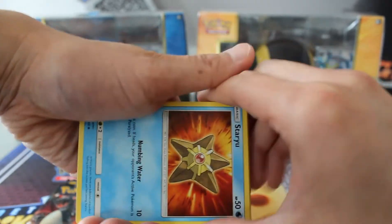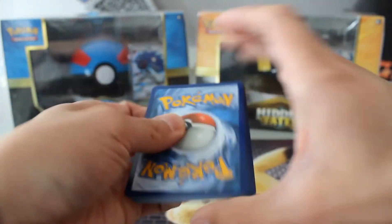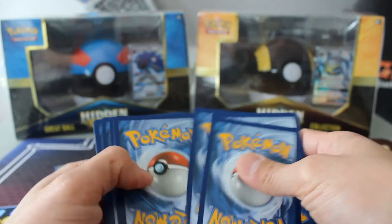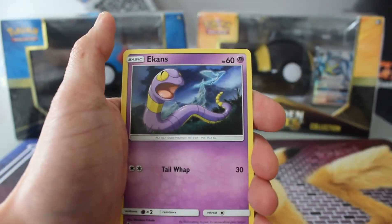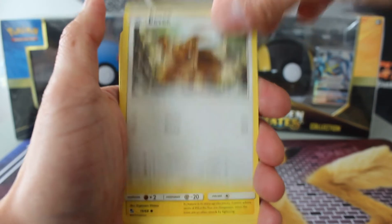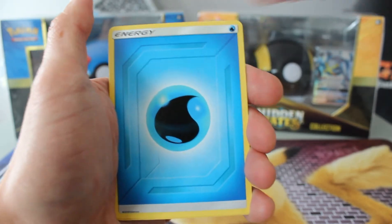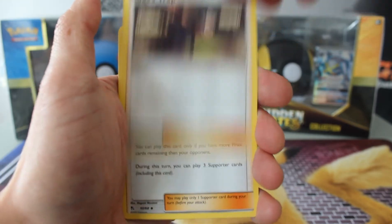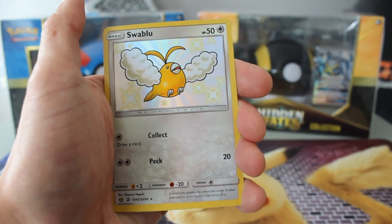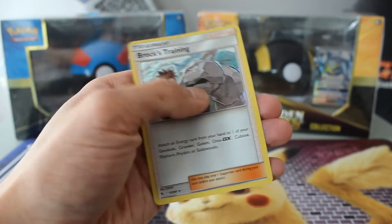Pack number two from the Gyarados tin. We've got Staryu, Heckens, Eevee, Pikachu, Clefairy, Giovanni's Exile, Koga's Trap, Lieutenant Surge's Strategy, Swablow — that's our second Swablow — and Brock's Chaining.